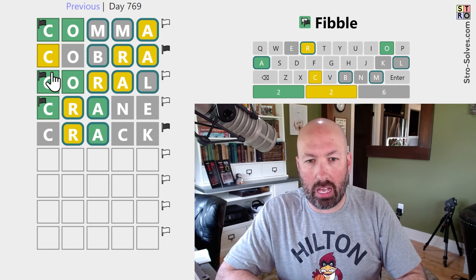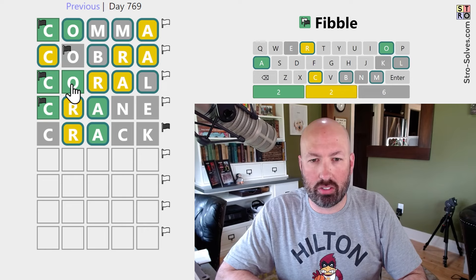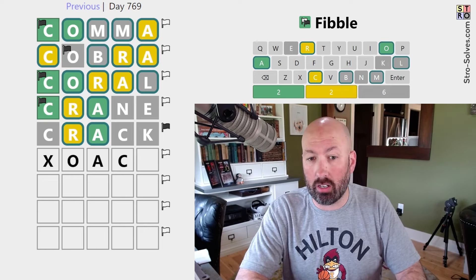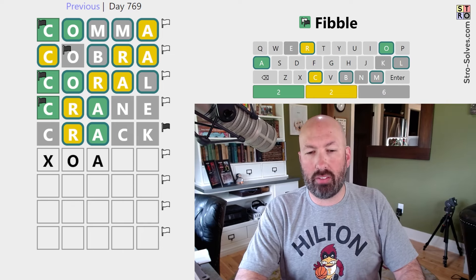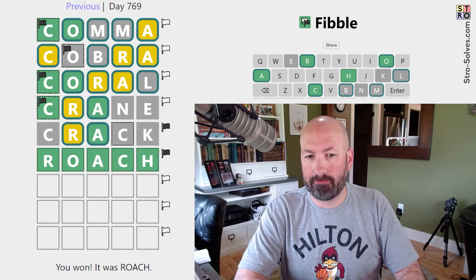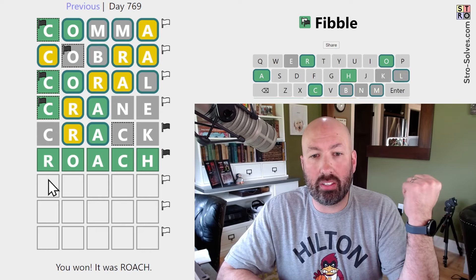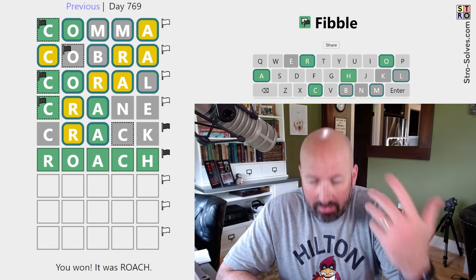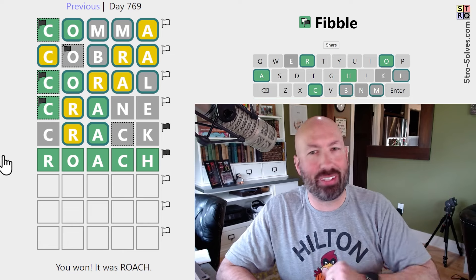So let's assume these are lies. This is true, this is a lie, this is true — so we need to have OA. There would have to be a C — it could be here or at the end — but we need to have an R. We could do ROACH. It's amazing how, if you just think about the clues correctly, you can get to the answer a lot easier than if you're misinterpreting the clues.